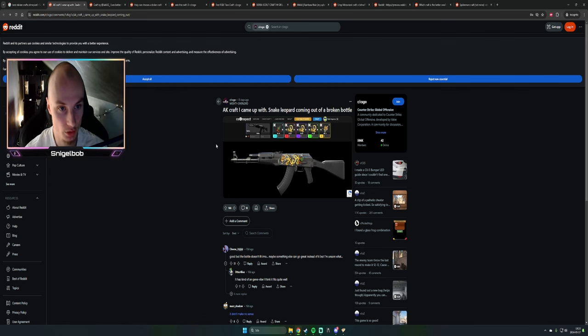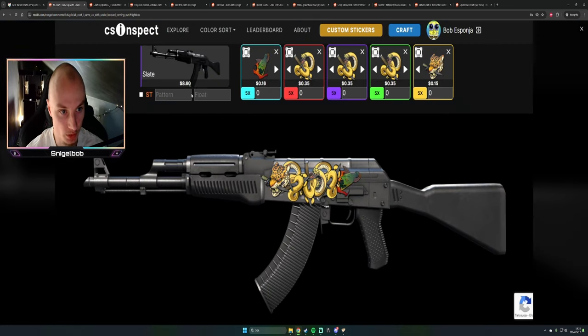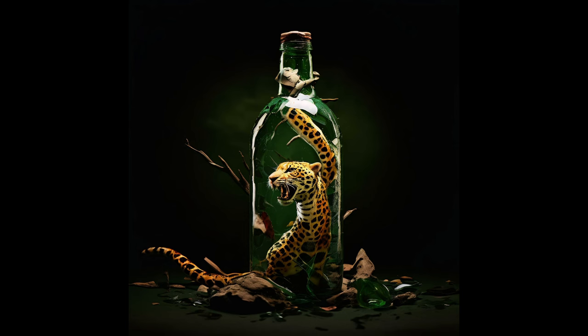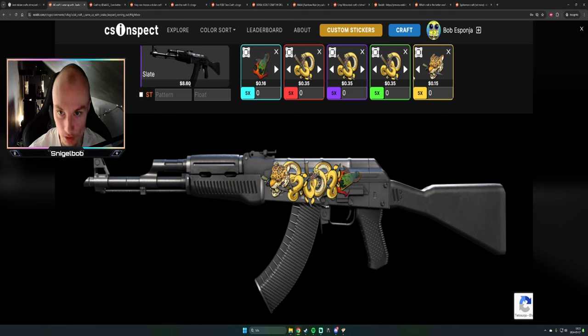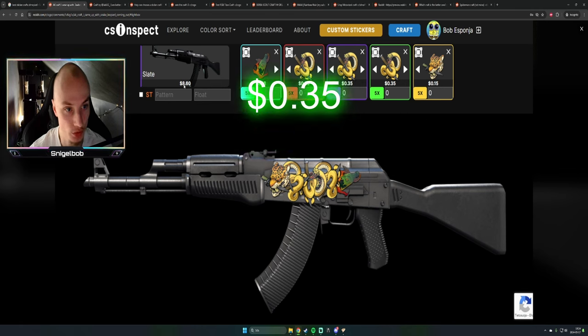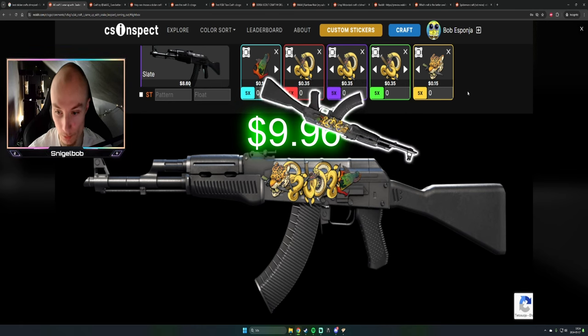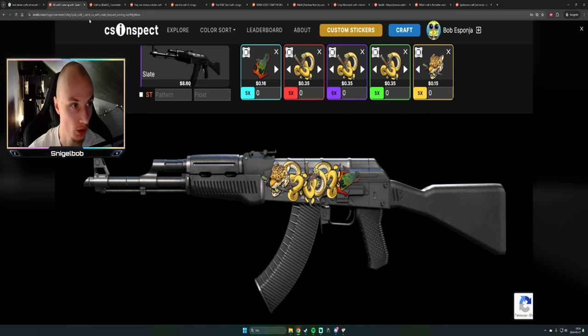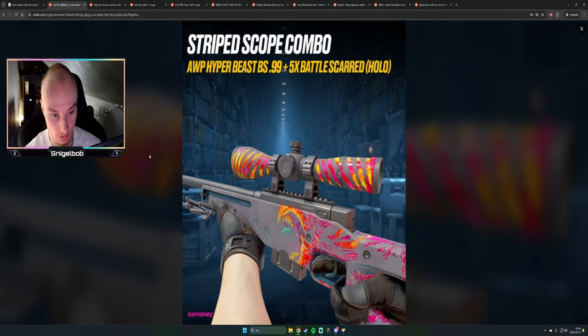The first craft is quite interesting — they've called this one the Snake Leopard coming out of the broken bottle. It's a quite interesting sticker, a very good theme with the knives as well. It seems to be quite cheap with a budget of one and a half dollars plus the 8K, so a 10 dollar craft for the full skin — a very good craft for that price.